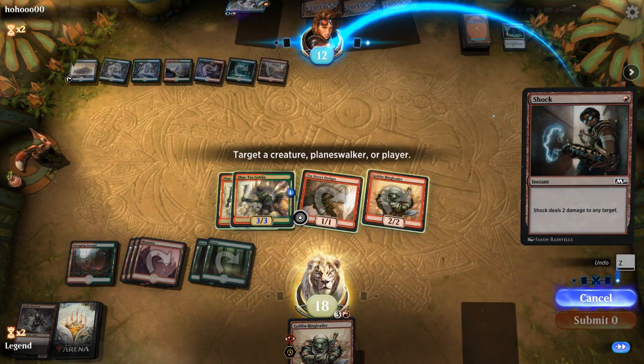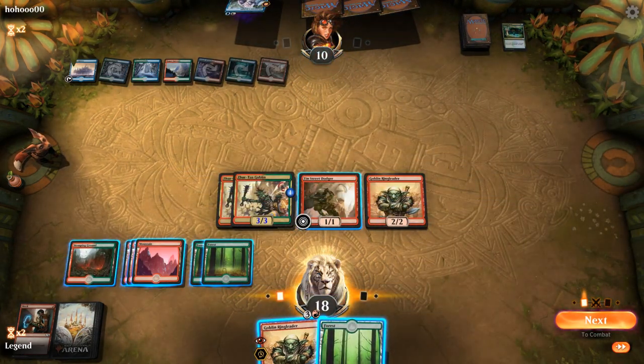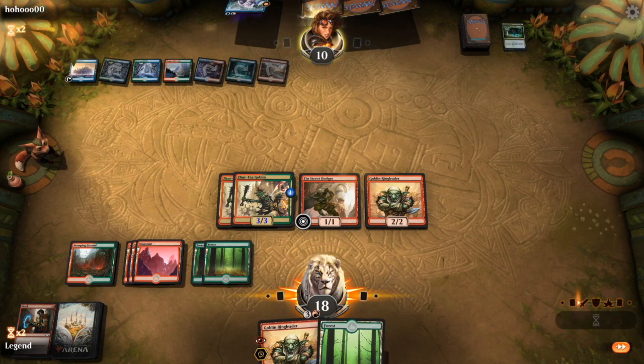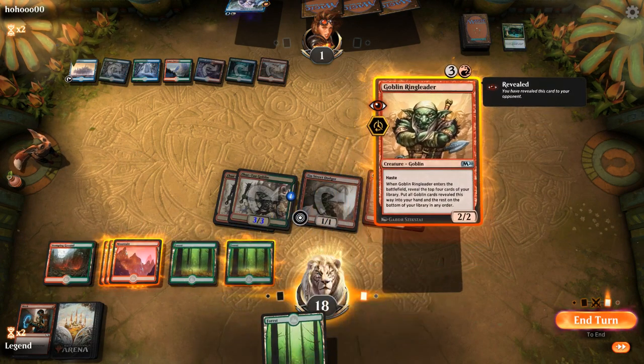Don't mind casting Shock end of turn. On board, my opponent's taking 9 damage. They could still have another Flamesweep — if I play the other Ringleader they'd only take 6 down to 4. If I attack with all and they have a Flamesweep, they're probably tempted to run it out anyway in case I have another Shock to burn them out. Let's attack first — opponent's at 1.